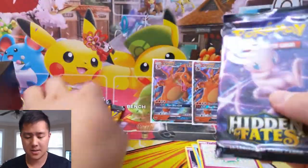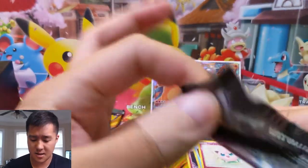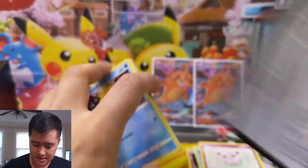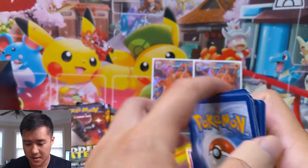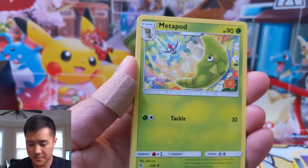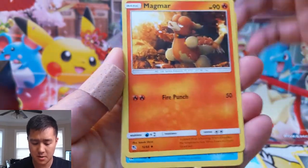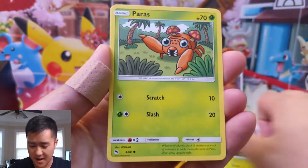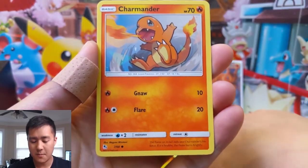We got another four packs. So giveaway — we talked about that. Posting pulls, and the battles — yep, I think that about covers it. We still got four more packs; let's see if we get some good pulls. Oh man, look at that Charizard art, it looks so good! Psychic energy, Metapod, Misty's Gym, Magmar, Psyduck, Ekans. I also just want to thank everyone again for how the channel has been growing in the past couple of months.